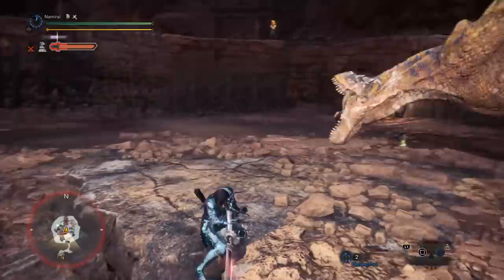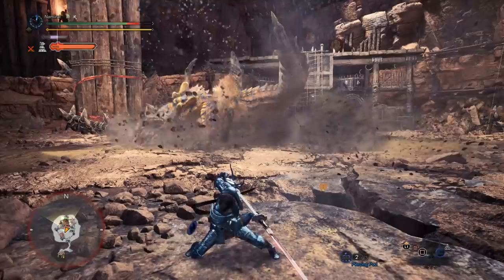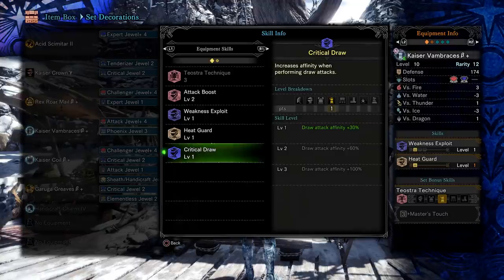It's important to highlight that Foresight Slash has hyper armor of two seconds if you time it correctly. As you can see in this clip, I was doing Foresight Slash on the charging attack of Tigrex and I didn't get knocked off because I had that hyper armor.